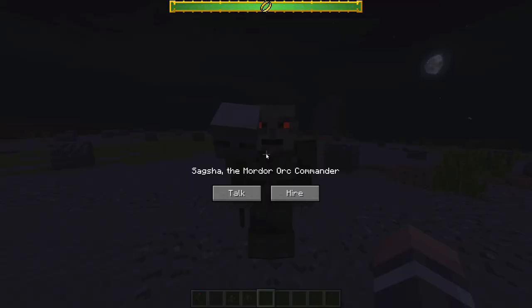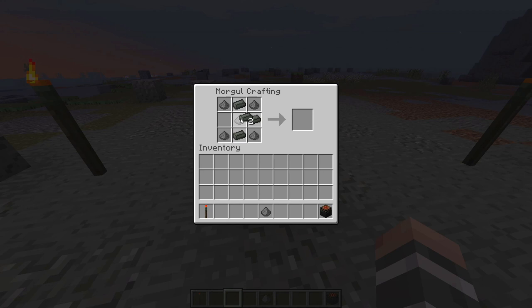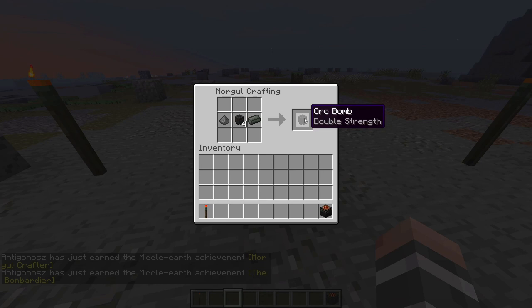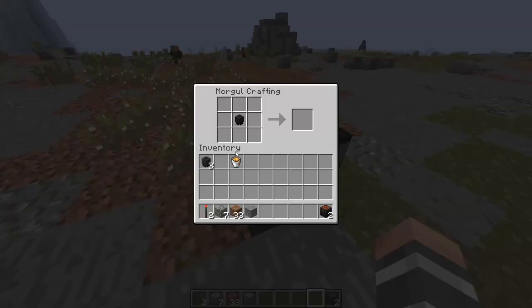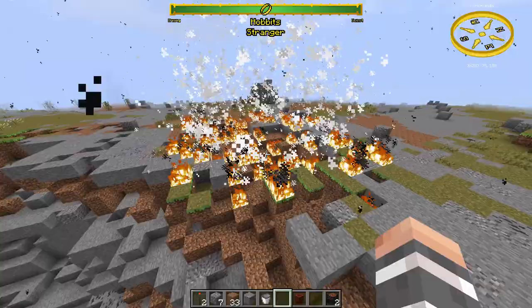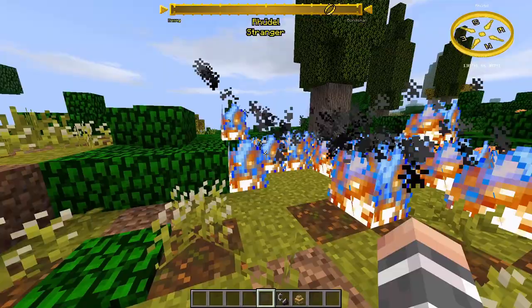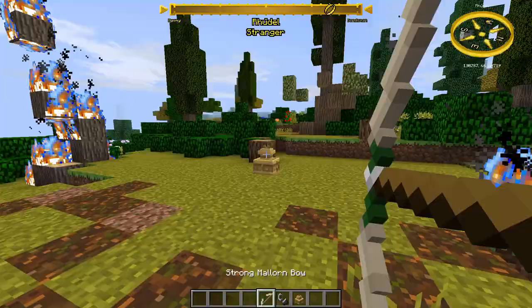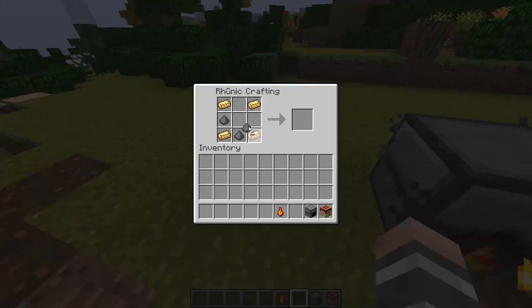Orc bombs: you can hire orc and warg bombardiers from Mordor, but you can also craft your own bombs on Dol Guldur, Uruk, Morgul, and Angmar crafting tables. You can even upgrade them and can only light them with an orc torch. There is also Kamul's Fire, which is a firebomb that explodes instantly and produces blue flames that can burn down forests far faster than normal fire. It can explode if it falls, if shot with an arrow, lit with flint and steel, or placed near fire. You can make it in a Runic crafting table using a gilded iron ingot, which you craft with golden nuggets and iron ingots in an alloy forge.